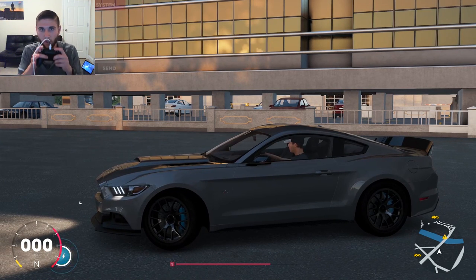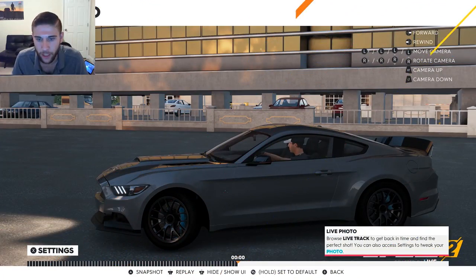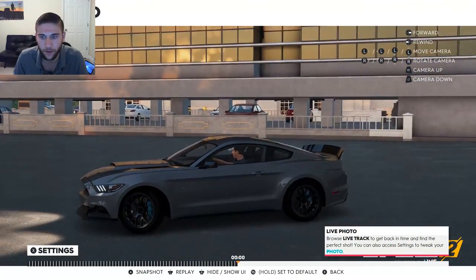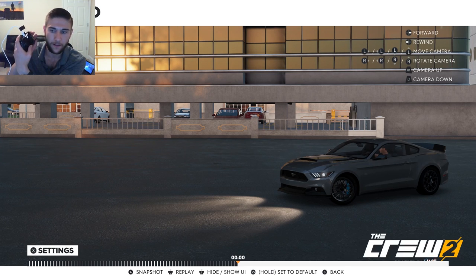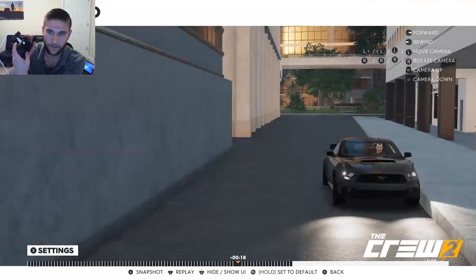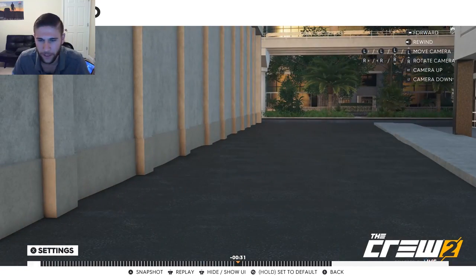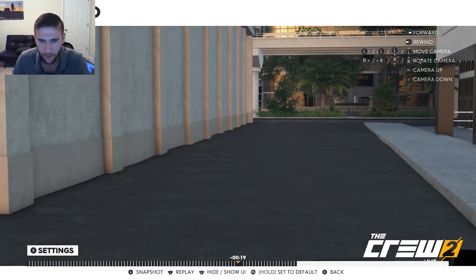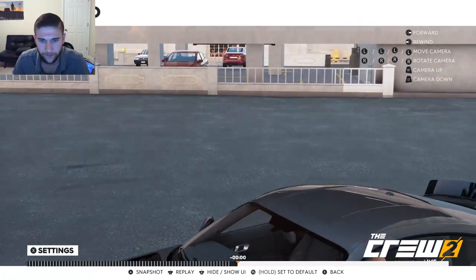Basically, you press the controller to go into photo mode, and it will freeze where you are. But you can actually go back in time, which is the major feature. To do so, you just hold the left D-pad button on your controller. Not sure what the keyboard controls are - I don't really use keyboard controls, especially for racing games. It's just really weird for driving games.